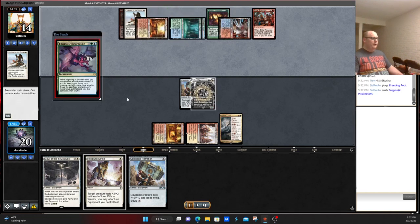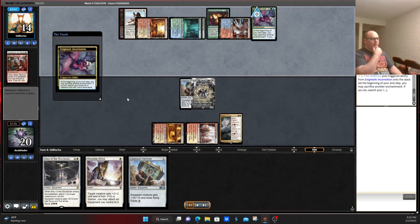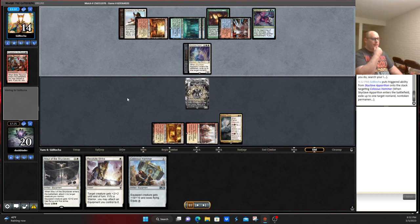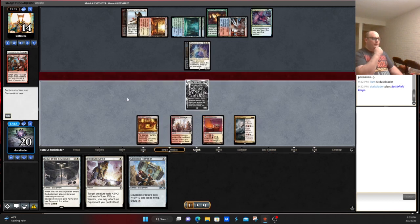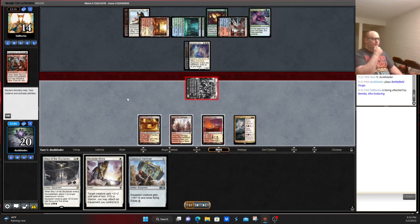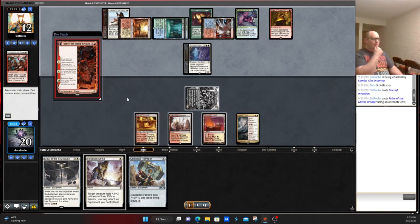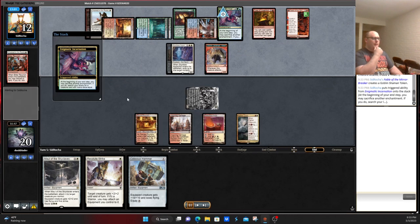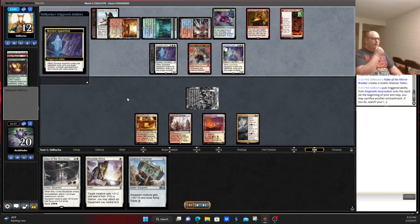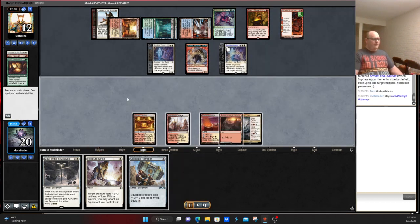Opponent plays Incarnation and just starts getting toolbox pieces to blow our stuff up. Even though Fires/Enigmatic Incarnation is a bit of a slow deck, it still has what it needs to win in this situation. This was a screw-up here — I meant to play Maul of the Skyclaves pre-combat because I thought for some reason it had Flash, but it doesn't. So I could have hit my opponent for an additional two. Now they get to sack Nylea's Presence, copy Skyclave, and we have no creature. This is where maybe having Mutavault would have been helpful.